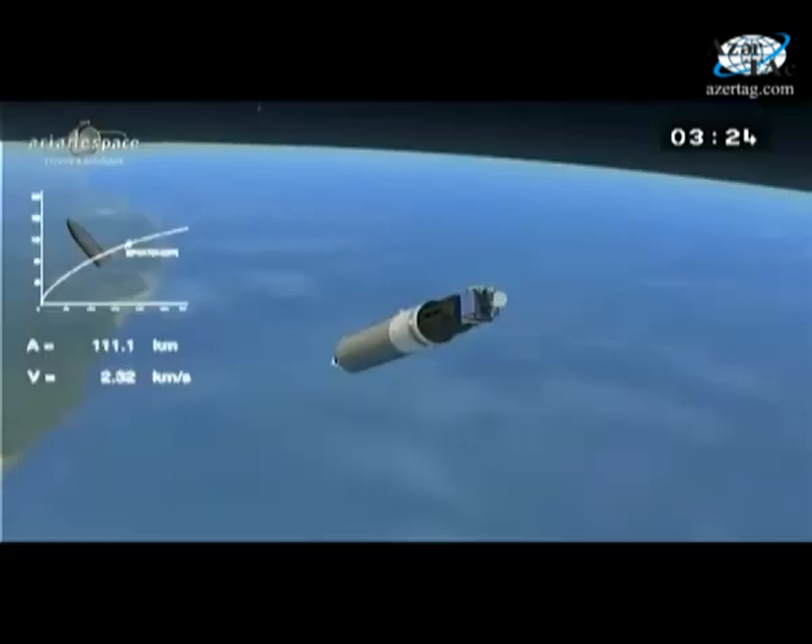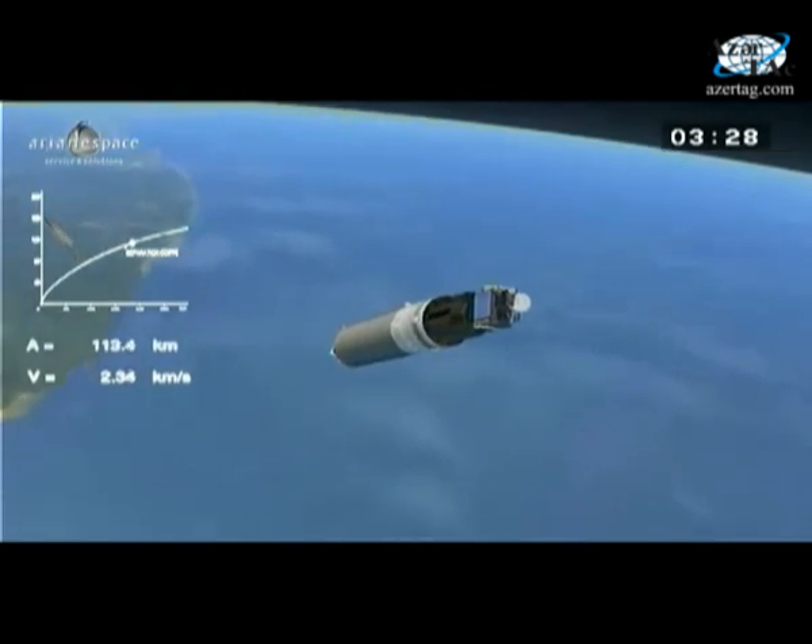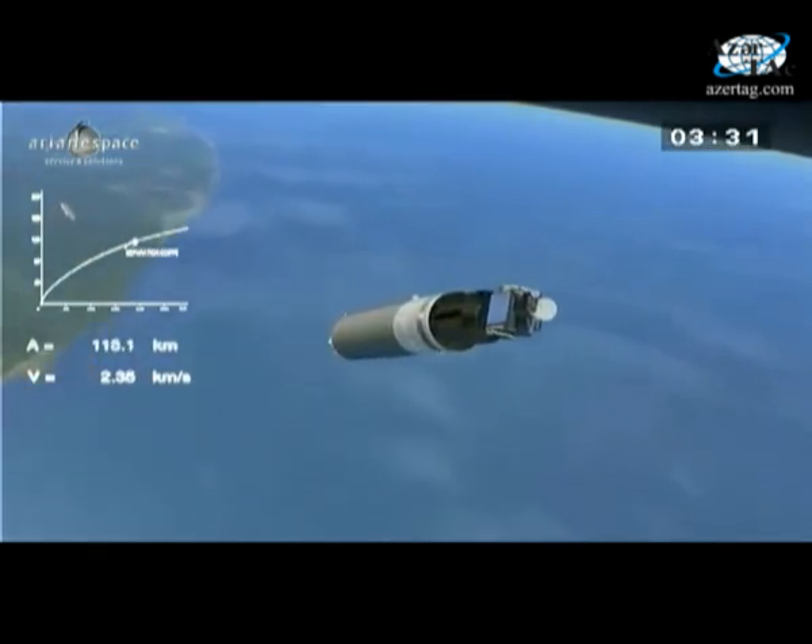The DDO has just said that the fairing has been jettisoned — that's coming right on time — exposing Amazonas 3. Now you can see the black and blue box.